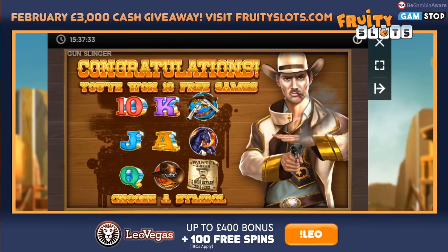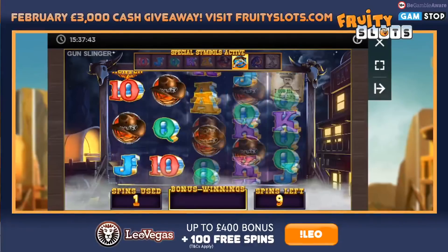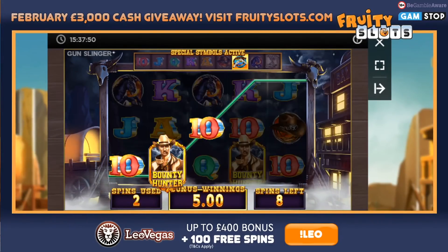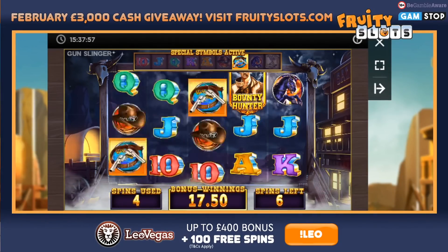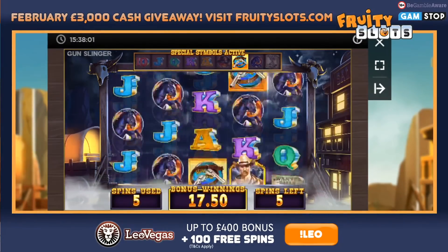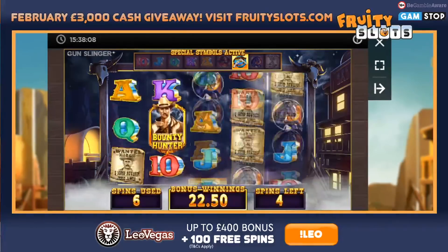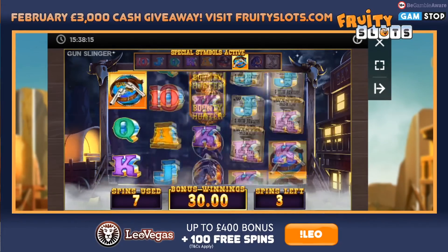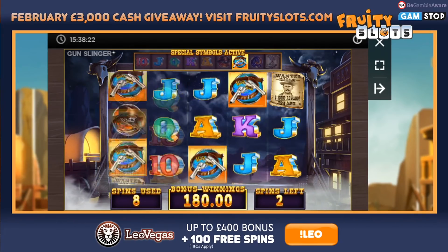What symbol am I going to choose? Going to go with the guns. Come on — guns everywhere please. I'll take a re-trigger. Guns or re-triggers. Where are they? Oh dear — shitty. Three guns — 150 quid! We could do with another three in the last few spins.